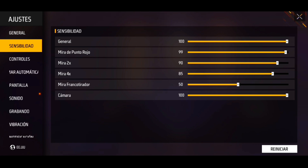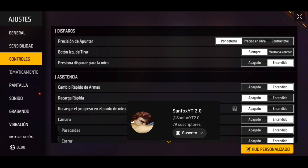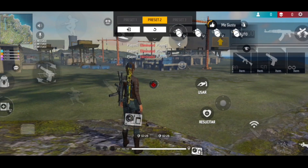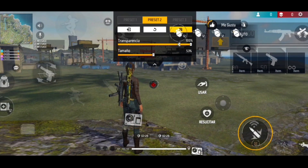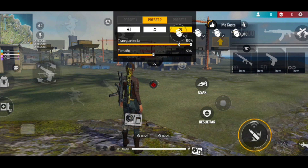Cuando ustedes les cojan la práctica a esa configuración me van a escribir y jugamos PVP para que peguen más rojos. Por aquí les dejo mi canal secundario para que vayan y se suscriban, activen la campanita. Mi meta este año es llegar a los 100k de suscriptores. En controles, juego por defecto tengo el botón izquierdo de tirar en siempre y el cambio de arma encendido para hacer movimientos insanos y tiros fantasma. El botón que les vengo a recomendar es de 53%.